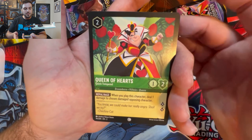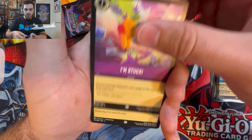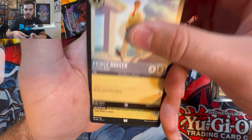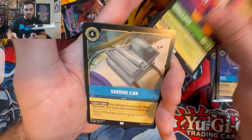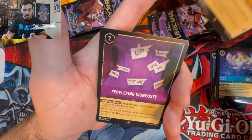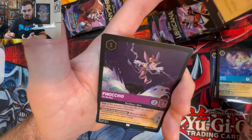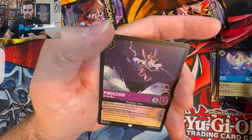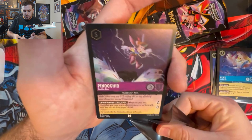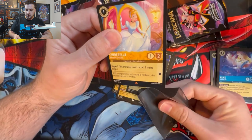More than likely we'll be opening more than just those two booster boxes of Into the Inklands — just got to space things out because it's expensive, this is an expensive hobby. I've got Queen of Hearts, Happy, Duke Weselton, I'm Stuck, Tigger, Prince Naveen, Donald Duck, Sardine Can, Rapunzel, Cinderella Ballroom Sensation — that's always a good card — Perplexing Signposts, and Pinocchio on the Run. I'm definitely going to go ahead and sleeve this girl up, she's always a nice welcome sight.